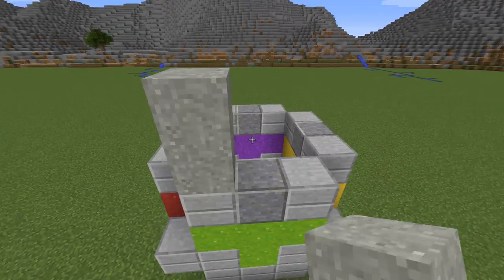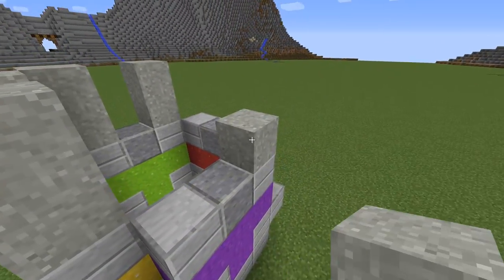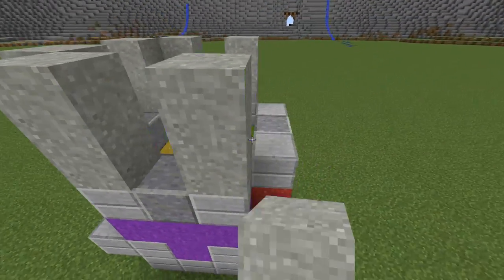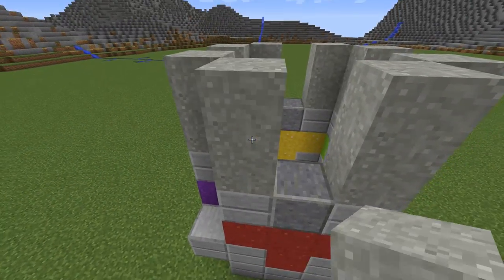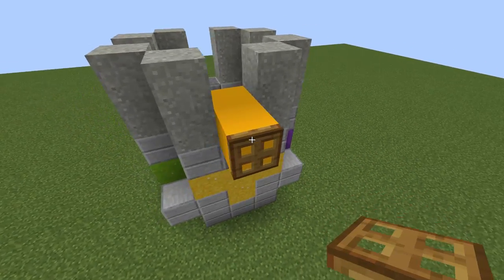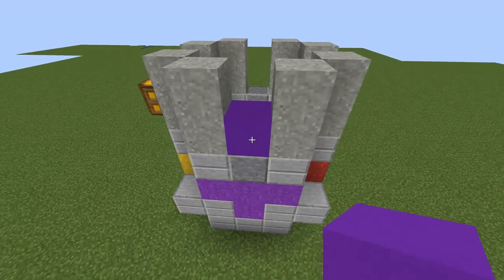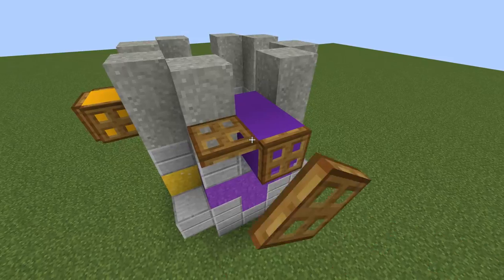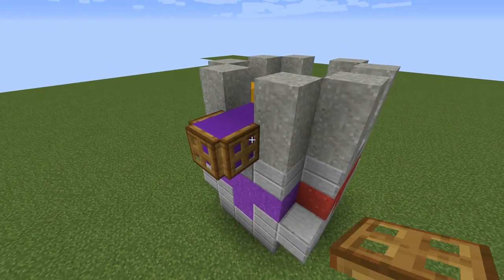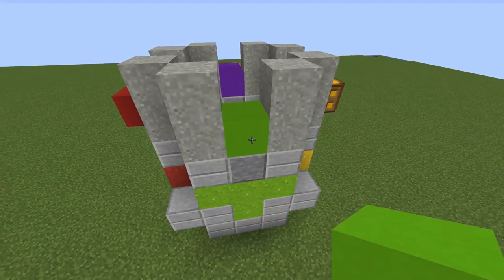Place light grey concrete powder left and right, for every side. Now use concrete with the same color of the powder below, and trapdoors at the outer block. No trapdoors here, because this is where the walls of the castle will go.